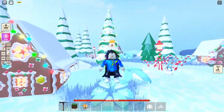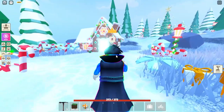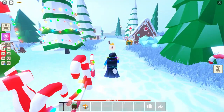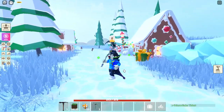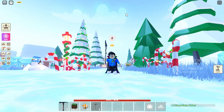When you are in the VIP server, your island is also loaded, so the center will be dropping some presents on your island. You will be grinding gingerbreads, which will make you great tokens and a passive present dropper, which is Hannah.